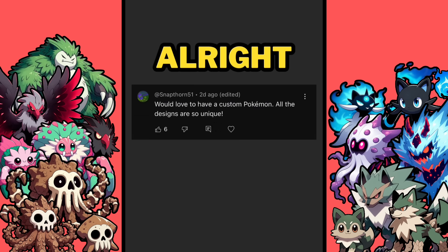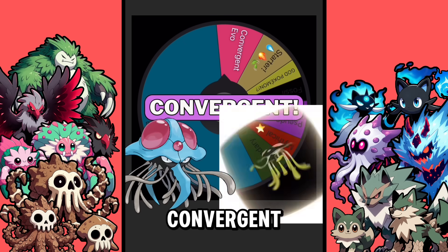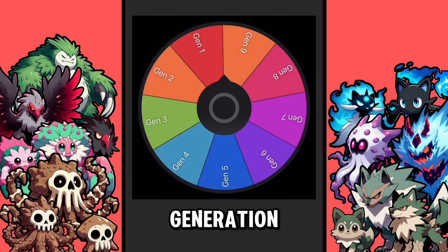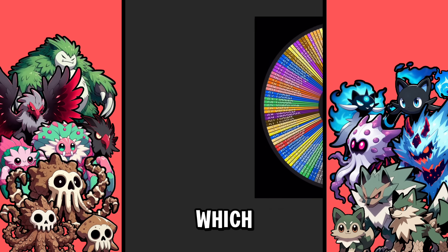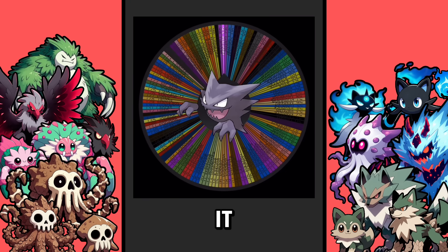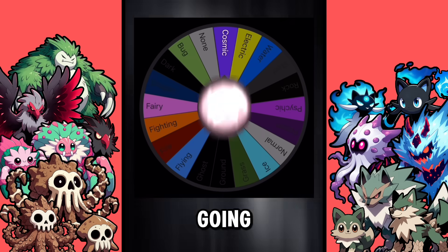Alright, Snapthorn, let's start by getting the power level of your Pokemon, and you're going to be a convergent evolution. That is super unique! Now we need to see what generation we're making a convergent for, and it's Gen 1, which means we spin the wheel of every single Gen 1 Pokemon — and we got Haunter, which means we should do the whole Gengar line. Now let's see what typing this convergent Gengar line is going to be.